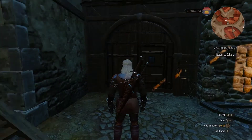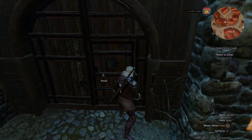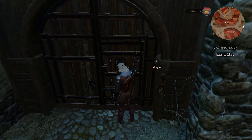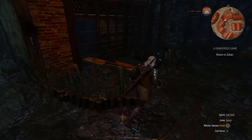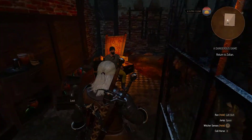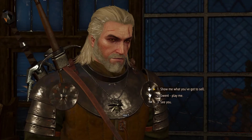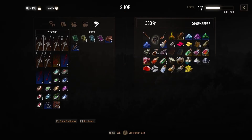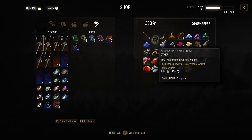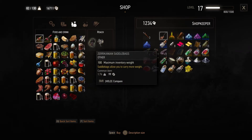How can you get to the NPC? You see the door — you need to knock on it in order to get in. They will open the door, and when you get inside you need to turn left and enter the building. You see this kindly man smoking, and when you ask him what he is selling he will tell you he is selling 100 maximum inventory weight for 900 crowns. You can buy this and increase your maximum inventory to 160.